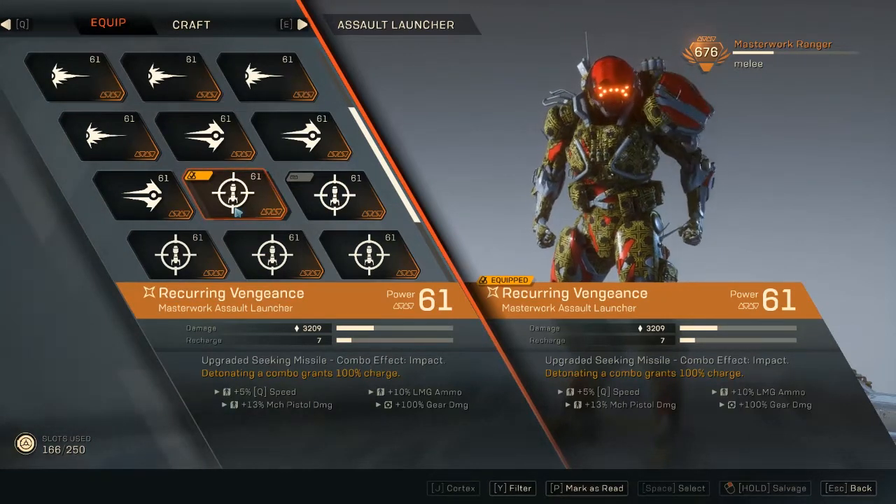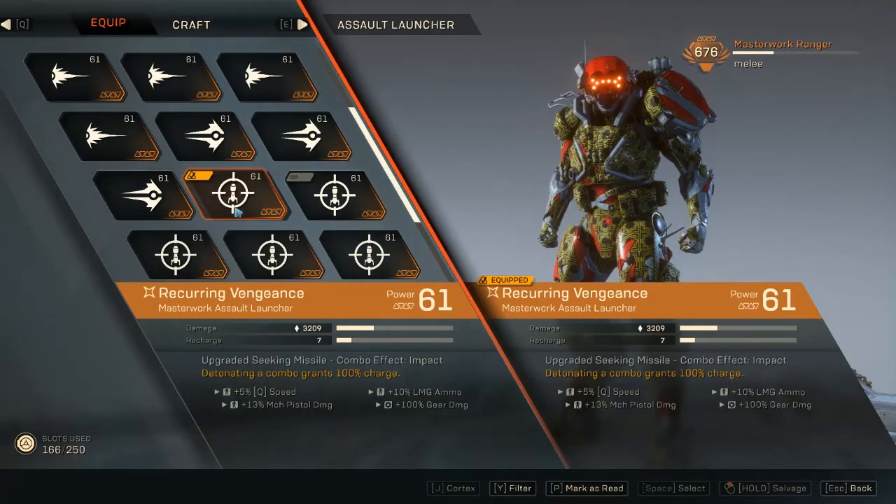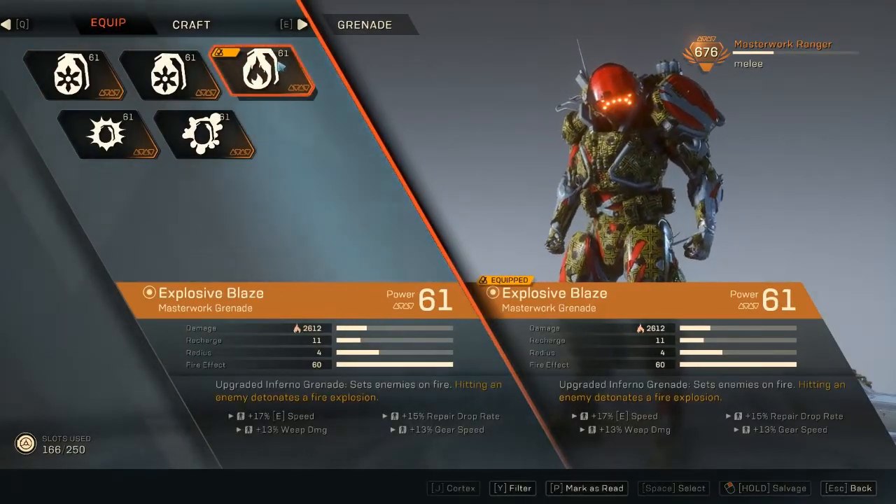Ranger combos are actually pretty powerful for single targeting — they do a lot of extra damage to the targeted enemy. It doesn't spread out the effects or anything, just pure damage. Detonating a combo grants 100 charge, so in a boss fight if you keep detonating combos you can keep throwing this out. It's great.